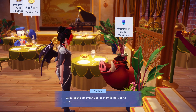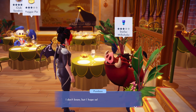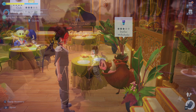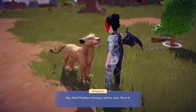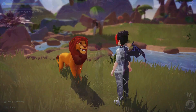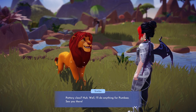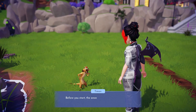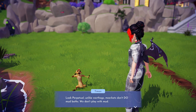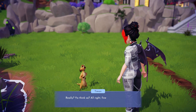Pumbaa is so excited to get started on his new hobby and wants to share it with his friends. He needs us to invite them all while he gets everything set up in Pride Rock for the first pottery class. First we'll invite Nala to the class — she's intrigued by the idea and would love to join us. Next we can invite Simba; he would do anything for his friends, so he's in. And finally we'll see if we can convince Timon to join us. After telling him his paws would be perfect for working with clay, the meerkat is in.